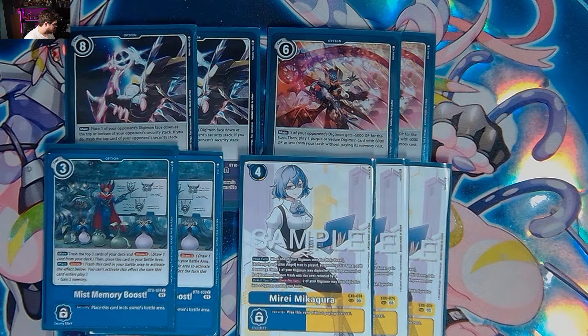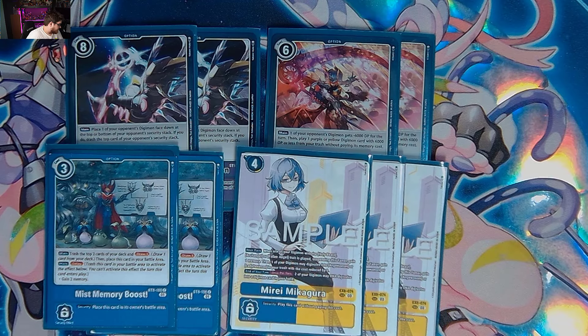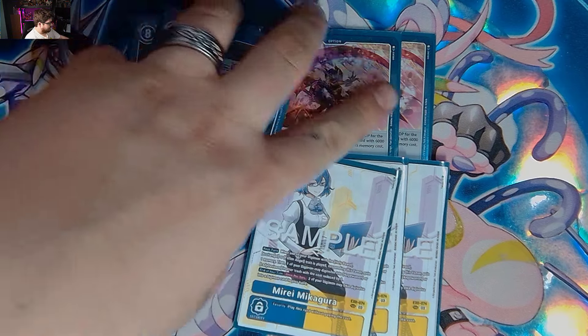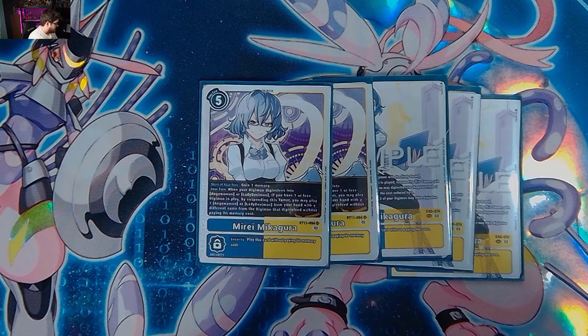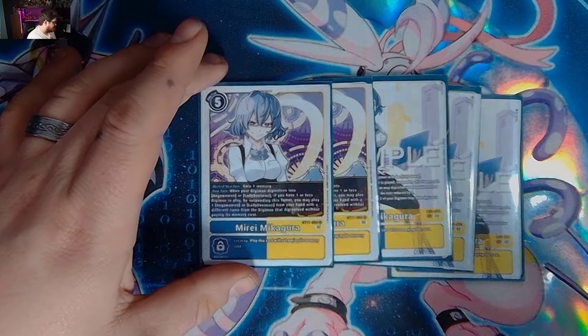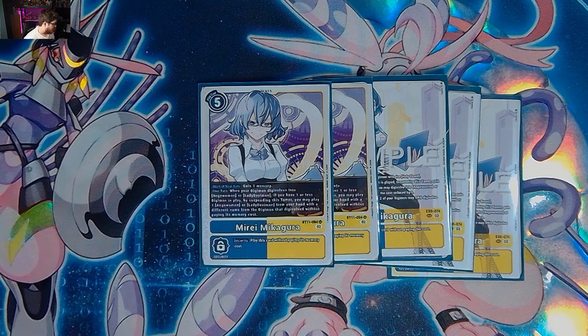We are playing three of the new Mirai. This Mirai is really awesome — when your Digimon with Holy Beast, Archangel, or Fallen Angel is played, suspend this tamer and gain one memory. You may also Digivolve into an Angel Woman or Lady Debbie from the trash with a cost reduction of one. You gain the memory as long as the condition is met, and you also get the end of turn DNA Digivolve option. Then we play two Mirai from regular BT11. At five cost, if you Digivolve into Angel Woman or Lady Debbie and there's only one Digimon on board, you get to play the counterpart without paying its memory cost — combos really nicely with the starter deck Gatomon.